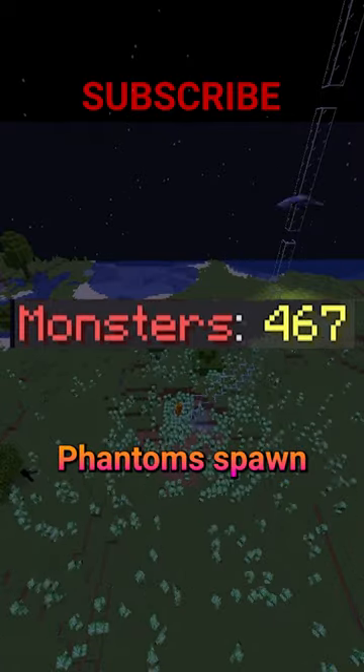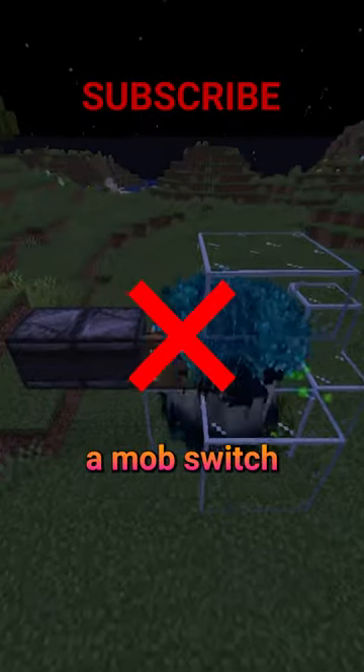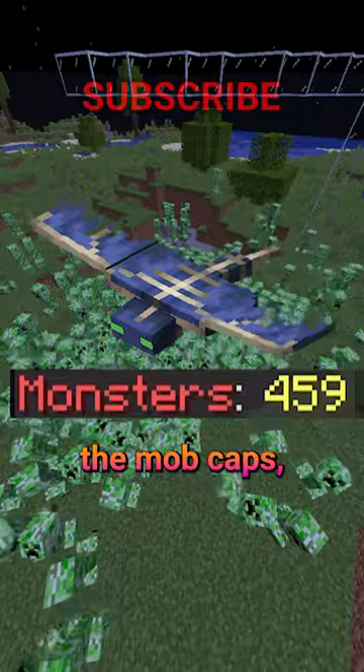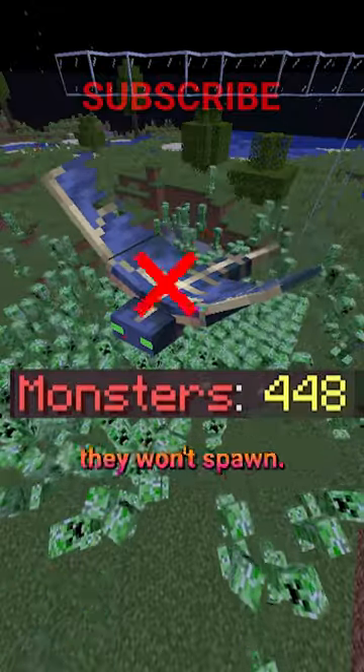In Java Edition, phantoms spawn regardless of the mob cap, meaning you can't make a mob switch to stop phantoms from spawning. In Bedrock Edition, phantoms do care about the mob cap, so if there are a bunch of hostile mobs, they won't spawn.